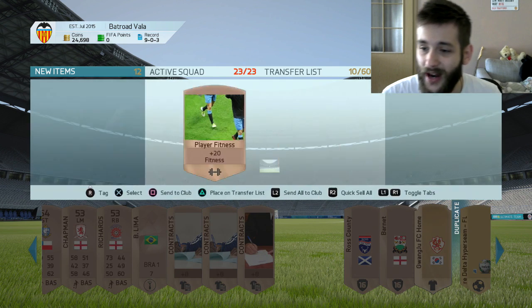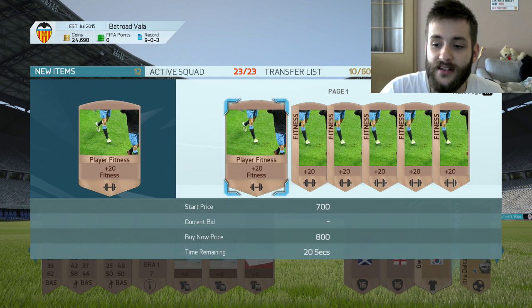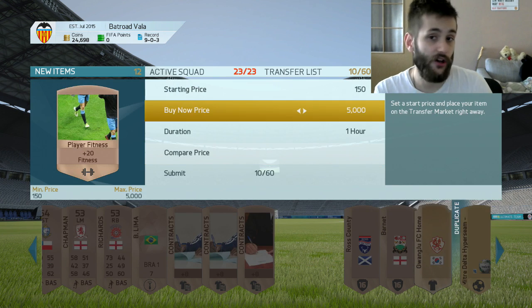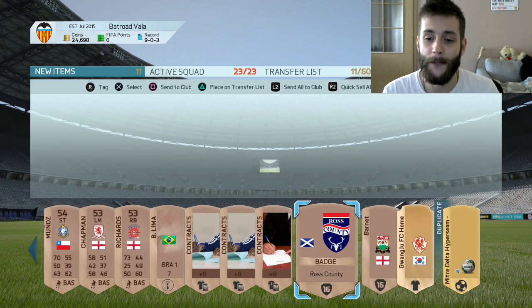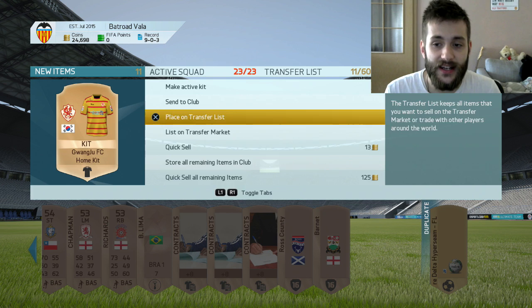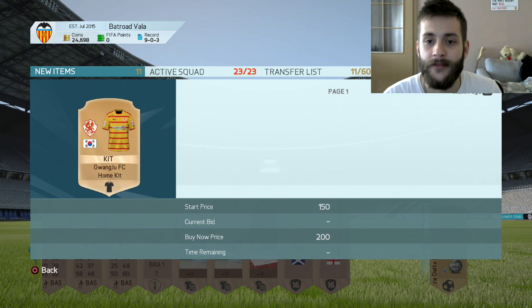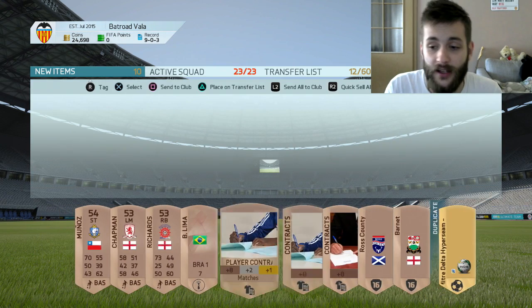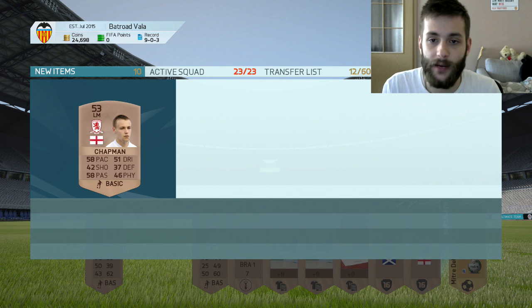Unfortunately those bronze packs weren't that great. I just listed the fitness card for 250 coins and the English players. Also some badges and kits sell, especially the rare ones, some coaches — so at 400 coins it's very hard to lose your money. I just wanted to be transparent for you guys and show you where my coins come from.